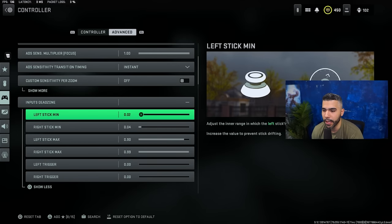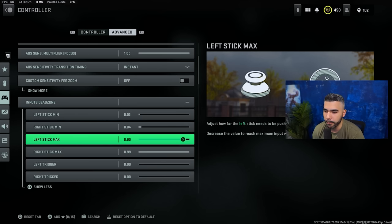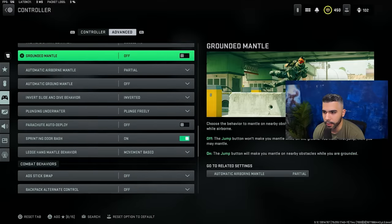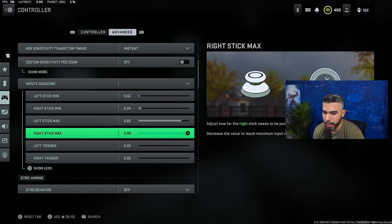For input dead zone, I have my left stick minimum on 0.02 and my right stick minimum on 0.04. This makes my sticks more responsive — as soon as I move them, they respond quicker. My left stick max is on 0.9; it makes the stick reach its maximum input slightly quicker, so when I sprint it kicks in faster. You can mess around with the left stick max — in Warzone I had it lower, like 0.75. For the right stick max, leave this at default because changing it will mess with your aim inconsistently. Left trigger and right trigger — make sure these are on zero.